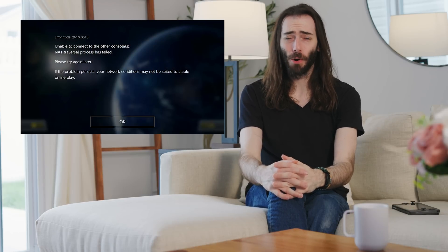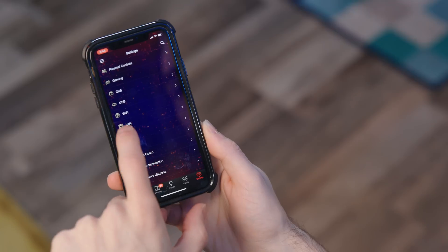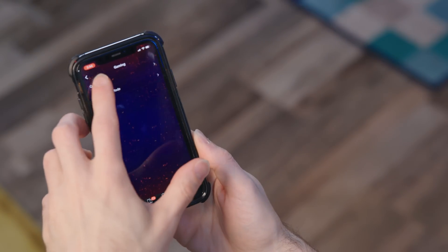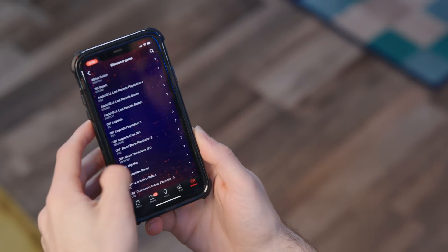One issue that plagues multiplayer games is NAT type differences. You ever try to play a multiplayer game with somebody and it tells you that you have the wrong NAT type? Now all of a sudden you've got to be a network administrator to play Mario Kart. One way to get around this is to set the router to have an open NAT type. On this ASUS one, you can just go to the app, head over to settings, gaming, and select open NAT type. Now you can just add whatever game you're playing — no more NAT type issues.